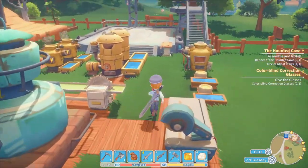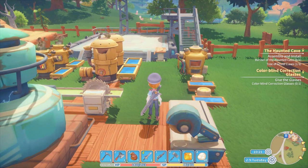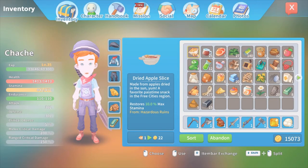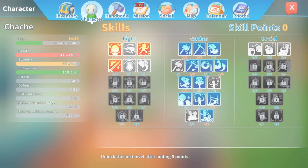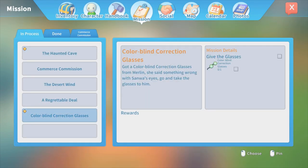What was our next project? Character - no skill points? Sure. Ta-da! The colorblind glasses! Oh my god. Nice.